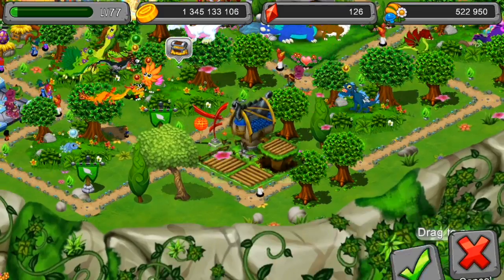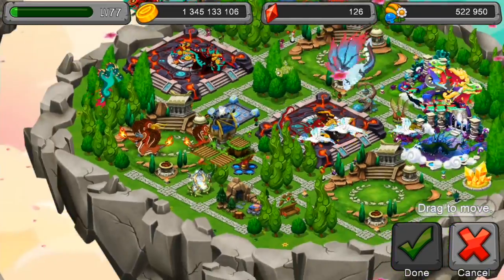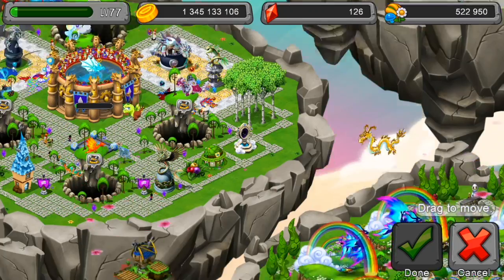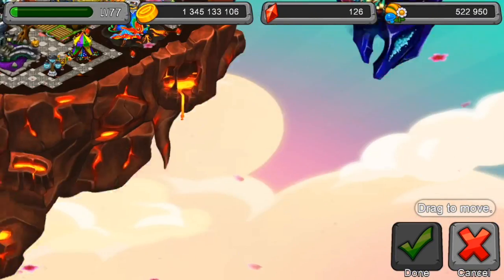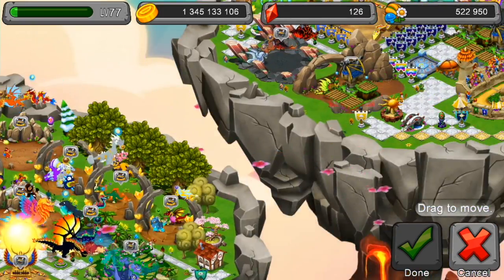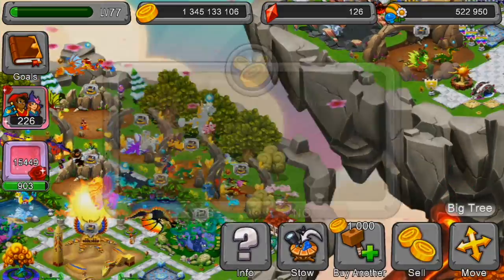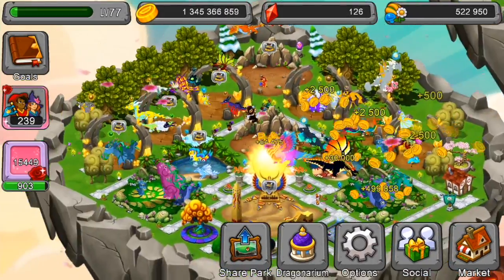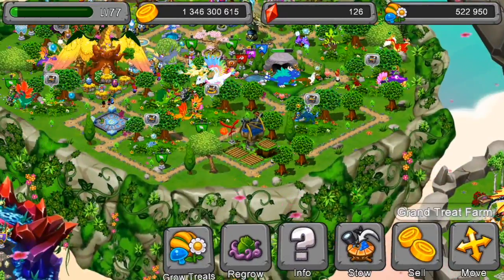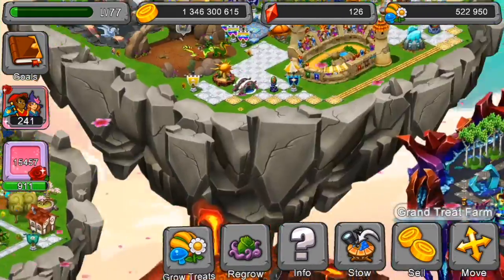First of all, let's take this grand tree farm and put it somewhere where it fits. Oh, and here's my new island — it looks pretty good. Let's focus back on moving my grand tree farm. I think I will be putting it right here. Let's sell this bakery, collect the cash, take the grand tree farm, and move it there.